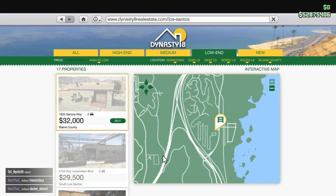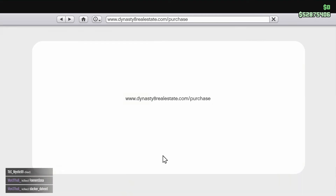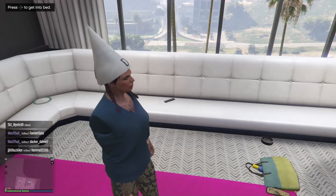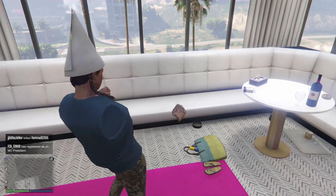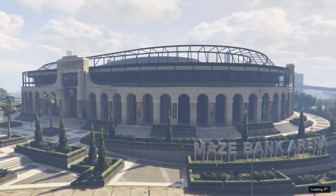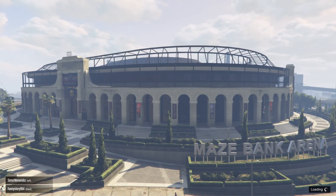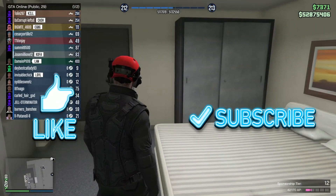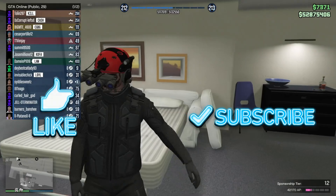In order to rinse and repeat, all you have to do is go back and start as your first online character and repeat the whole process. Start from your first online character, load into Story Mode, use your hotkey, leave, and launch back in. Rinse and repeat. There you go — 52.8 million. Loading back in. I'll see you guys in the next video — hopefully we'll be at 1K. Peace.